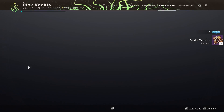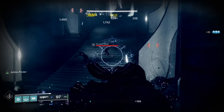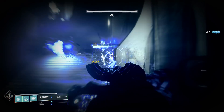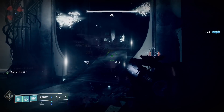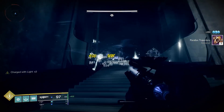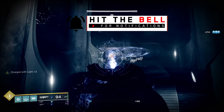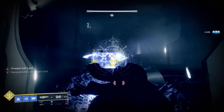Load up something like the Thrallway checkpoint within the Shattered Throne dungeon, or wish to Shuro Chi in the Last Wish raid, or just use this weapon normally. But there's something important to know about killing enemies: it's going to take longer than you think. When you freeze a target and then kill that frozen target, you get the shatter effect — and that shatter effect doesn't actually count as kills from the Ager's. So try to kill enemies before they freeze, avoid popping off with the freeze-and-shatter combo, and don't use a fragment that increases the radius of the frozen enemy explosion. You just have to shoot enemies directly and kill them with the beam.